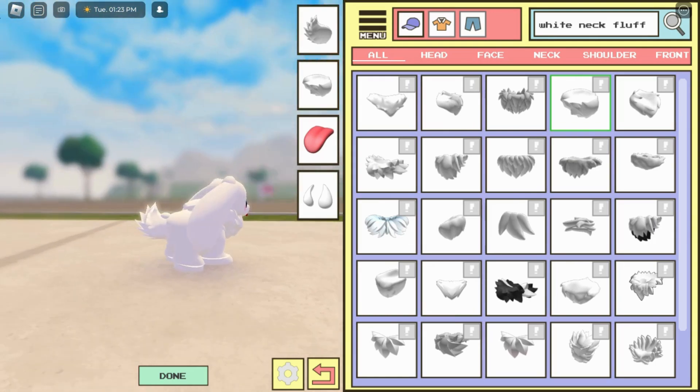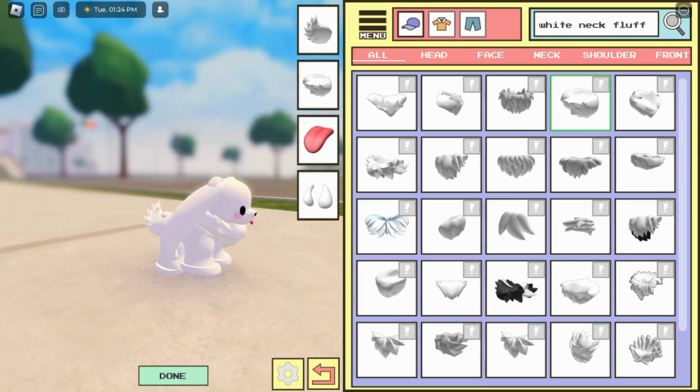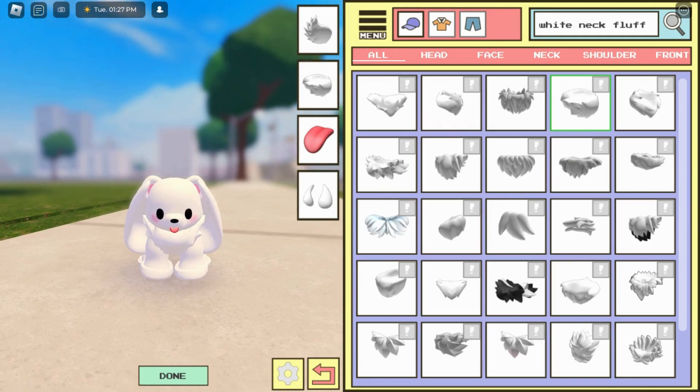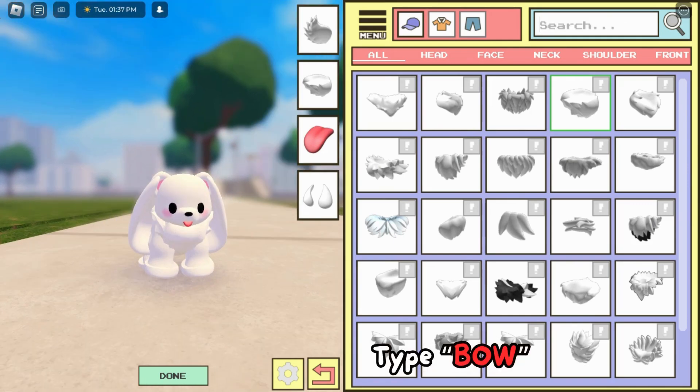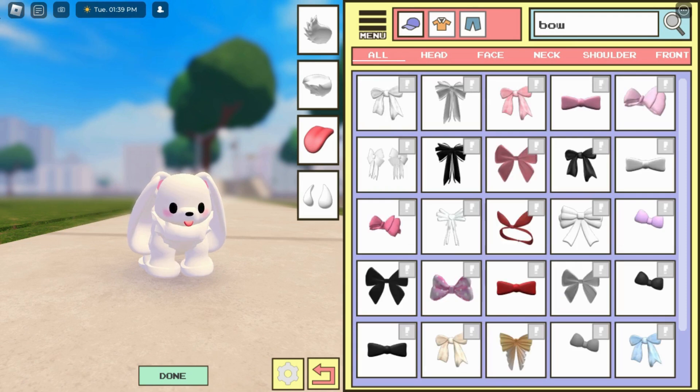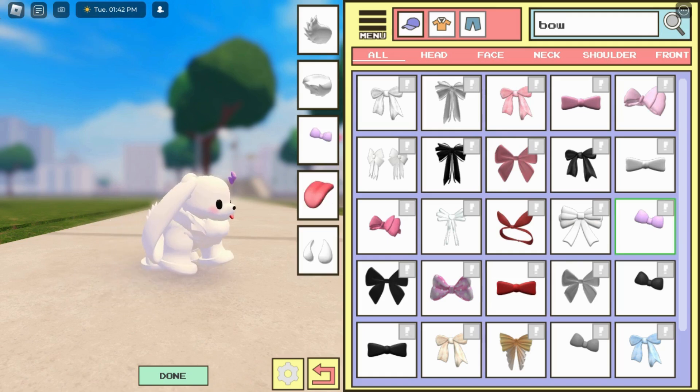This is my white tiny dog! If you want to make changes to the scarf or fluff, you can type 'bow' and choose it to make it more beautiful. I'm going to choose this one.